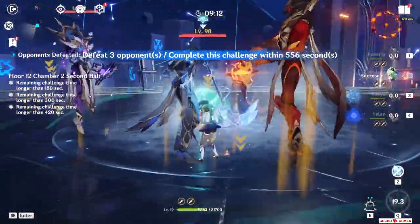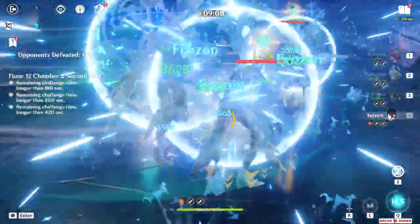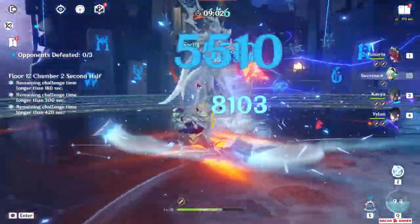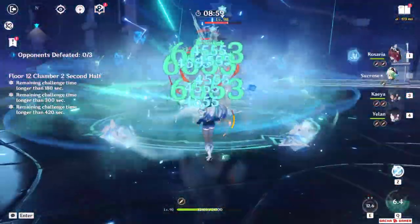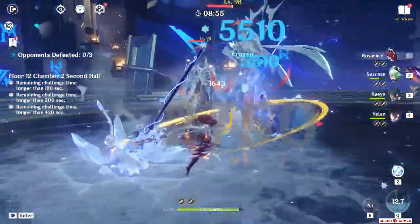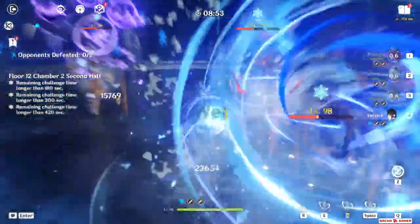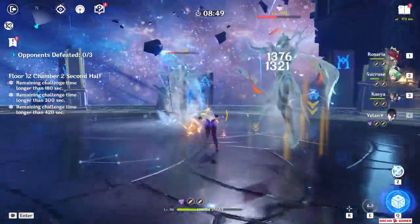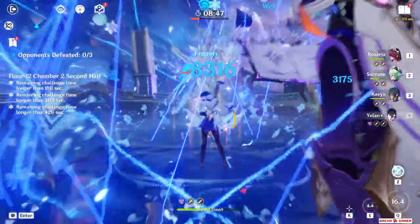The next F2P variation was Freeze with Rosaria, Kaeya, and Sucrose. This isn't a team I enjoyed playing the most, but then again I never really liked Freeze with Xingqiu either. I have to admit, Yeelan's skill dash and charge shot came into play quite a few times when I needed to freeze enemies, which was kinda fun. Overall it's a fine team and Yeelan does the job well to keep enemies frozen during her burst while delivering serious damage at the same time.